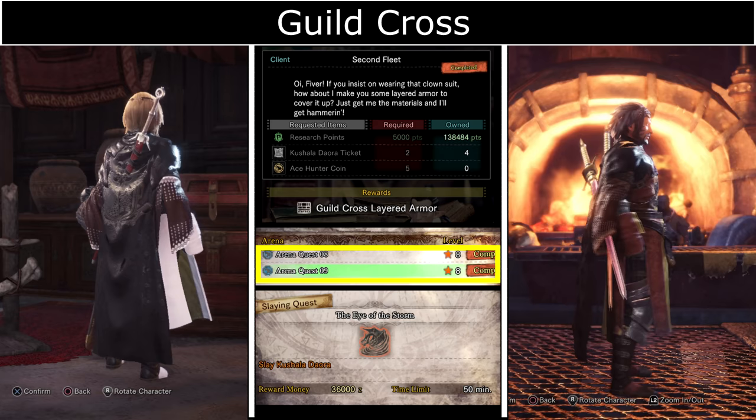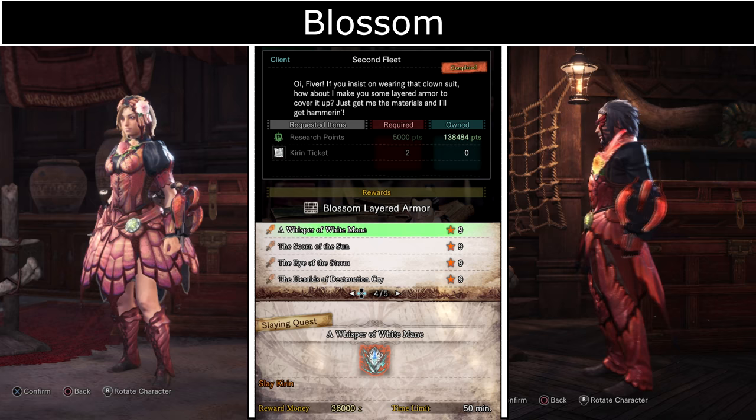Wilson Armor requires two Kirin tickets which you can get from defeating Arch-Tempered Kirin in the event quest A Whisper of the White Mane.